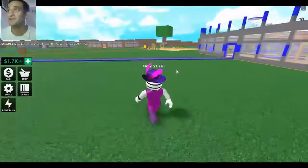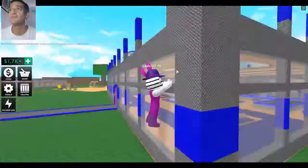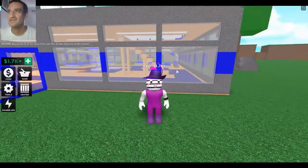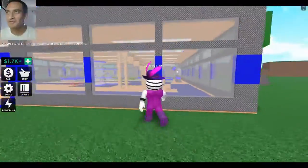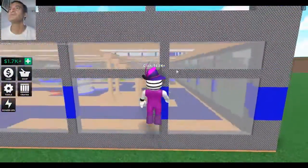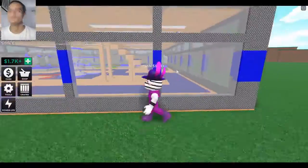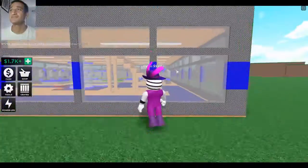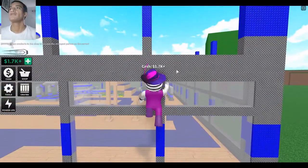Excuse me sir, let me see if I can climb up here. In some other tycoon games you can jump up and grab on and hold — sometimes this works. Oh, there we go! Guys, the pressure — you're seeing me live here. Yes! Look at that, I made it!